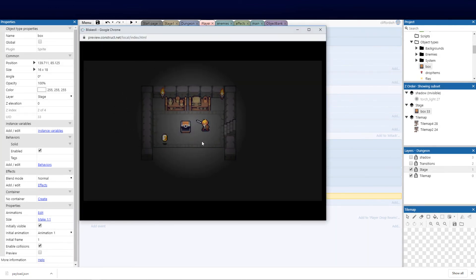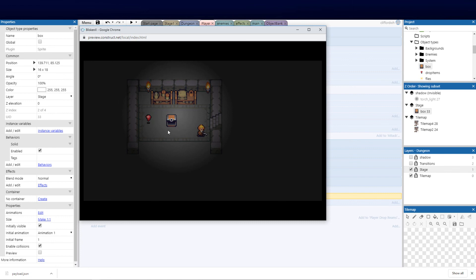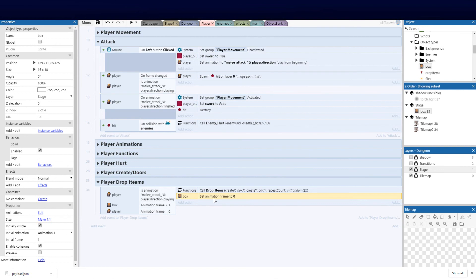Testing now works correctly — the player opens a box and gets a random coin, or a random heart at a random position, and sometimes an empty box. That's it for today's tutorial. The next video will cover picking up those items, applying them to the player's health and HUD, handling coins with dictionaries, and then a final polish video for animations, sounds, and attack smoothing.